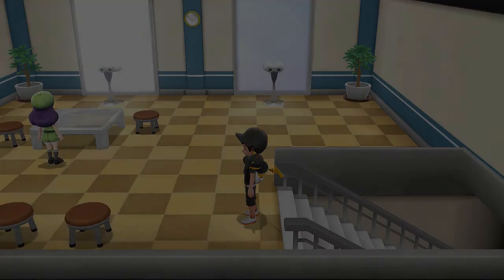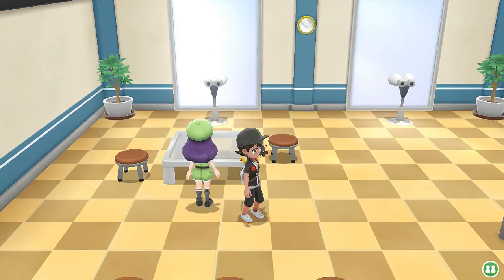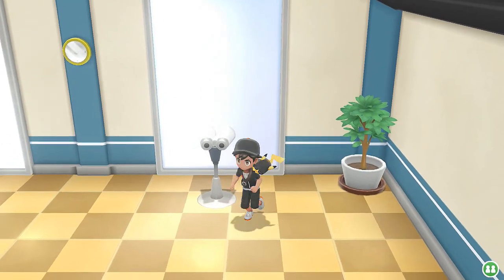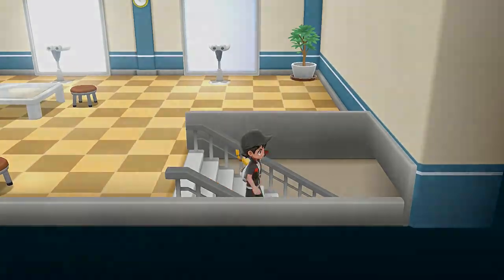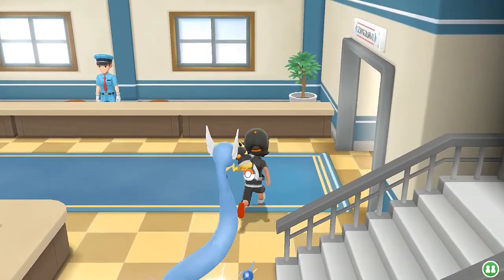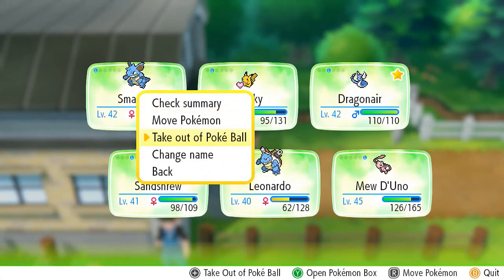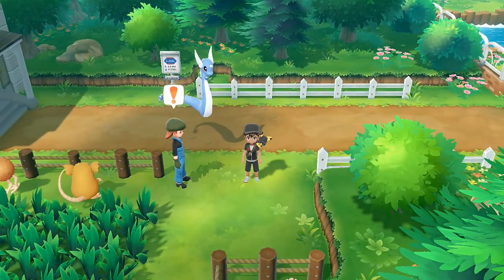Before we finish off battling some more trainers, let's see what this girl has to say - in Fuchsia City each resident helps raise the city's Pokemon. The sign says Pallet Town is to the west. Let's move on guys and continue our adventure. There are going to be trainers to battle. We're switching to Alolan Sandshrew - it's a nice type Pokemon with no fear against flying types. I always check every grassy area for a new Pokemon.